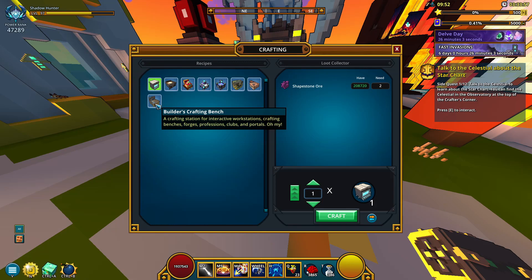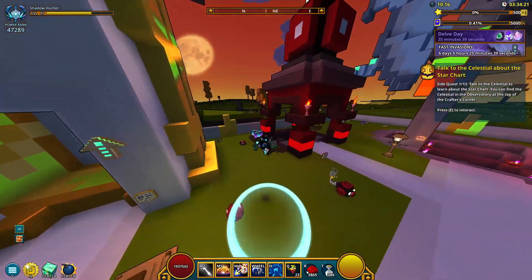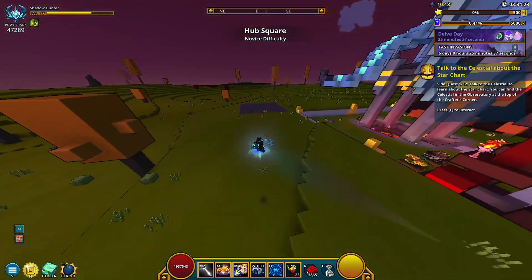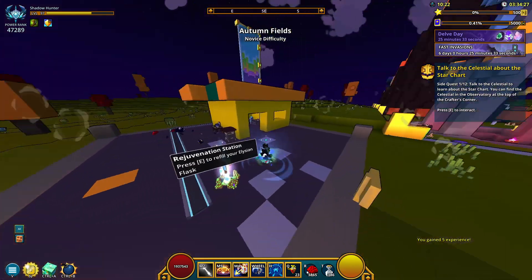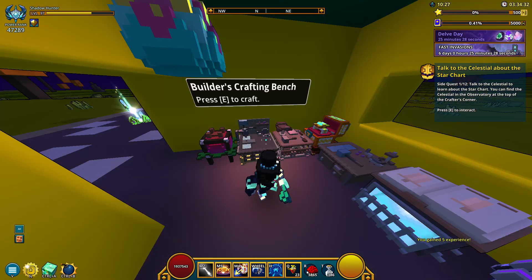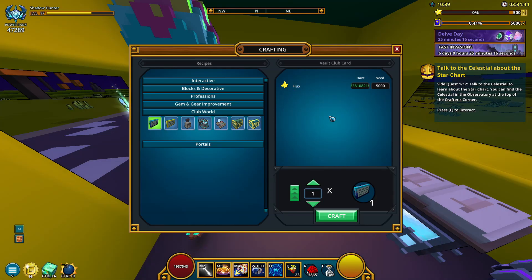If you already have the builder's crafting bench, that's good. If you don't, it's going to take a bit of Shapestone and Formasite. As long as you're not super brand new to the game, you should have these resources. Next, go outside of the little hub area, find a spot to get your cornerstone, and put whatever you just crafted in there — the builder's crafting bench. Come over to Club World and you can build a vault club. It's going to be the first one for 5,000 flux. Right now it is 5,000 flux.